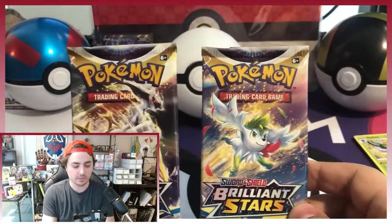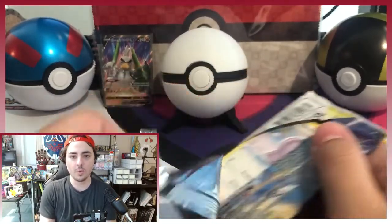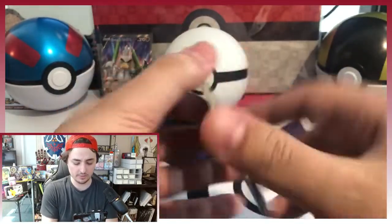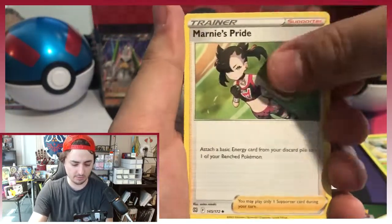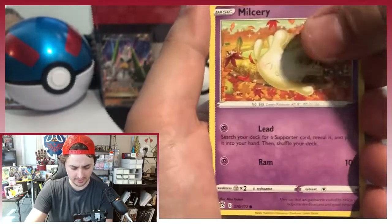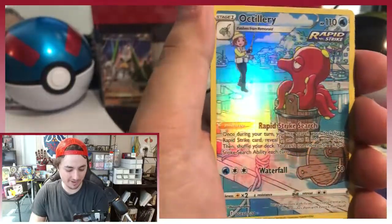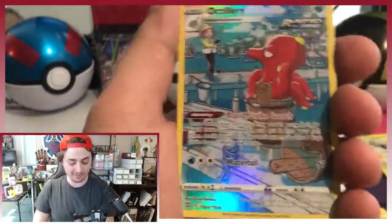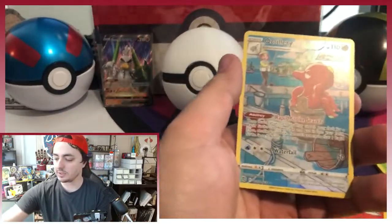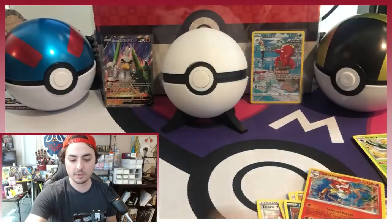So we have a Charizard Brilliant Stars and an Arceus Brilliant Stars. Let's start off with the Charizard pack — let's go Zard hunting once again. Dark Energy, Team Yell, Marnie, Grotle, Castform, Golett, Impidimp, Shinx, Milcery — and the Trainer Gallery Octillery! We have not gotten this one yet. It is really cool — look at Octillery just hanging out in the bucket while there are trainers fishing. So this is one we have not pulled. And a True Hollow Infernape. Not bad! I'm going to sleeve that one up. Octillery, the octopus that evolves from a fish — which does not make any sense — will be going in the Hall of Fame with Galarian Sirfetch'd.